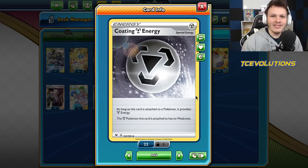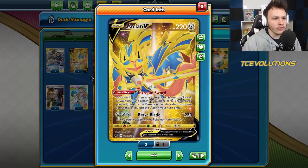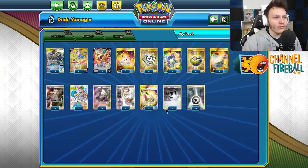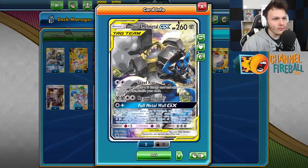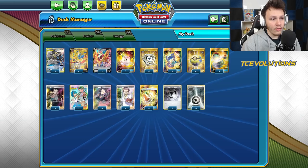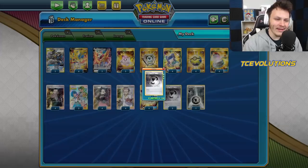Trying out the Coding Energy again - my initial testing felt like Weakness Guard Energy all over again. Sure it provides a Metal Energy which is great, but I'd rather be more consistent playing basic energy, hitting more off Intrepid Sword, and getting them to the discard pile for Metal Saucer. But I'm giving Coding Energy another shot. The deck list: two lines - Lucario Melmetal, four Zacian, two Emcee Senta, three Poké Doll, four Metal Saucer, four Pokey Gear, four Quick Ball, four Switch, four Boss's Orders, three Mallow Lana, four Marnie, four Research, four Metal Goggles, three Coding, and eleven basic Metals.